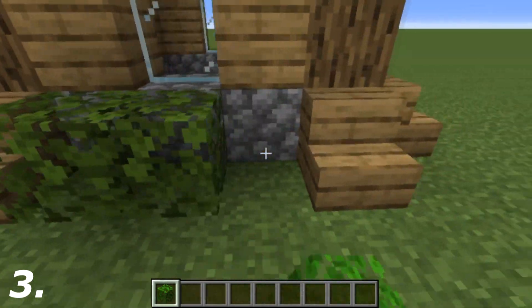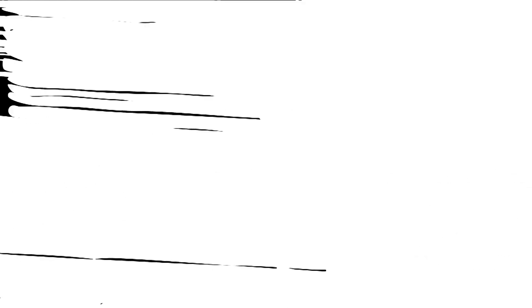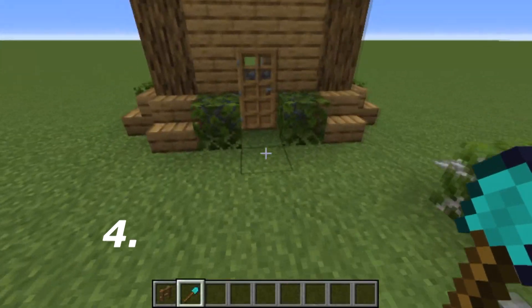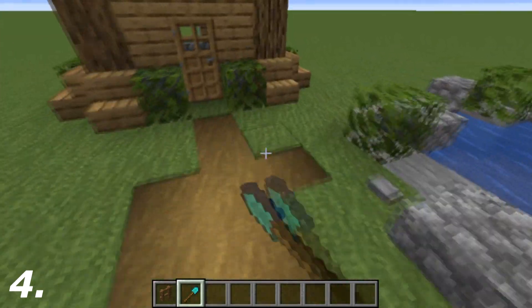Tip three: always go around and add greenery to the entire build. This will make the build look a bit more lively and a bit more used. Tip four: always go around and add a bit of scenery to your builds.